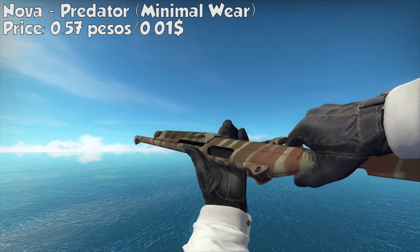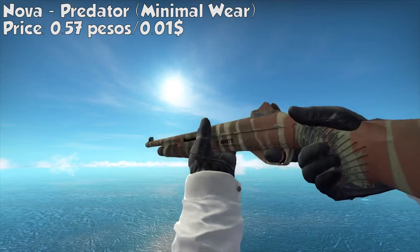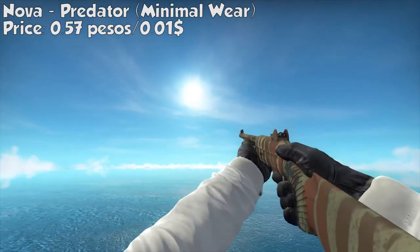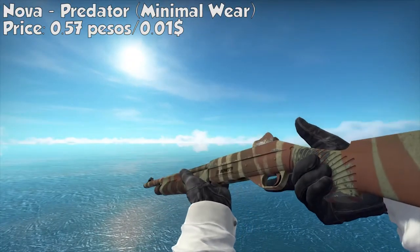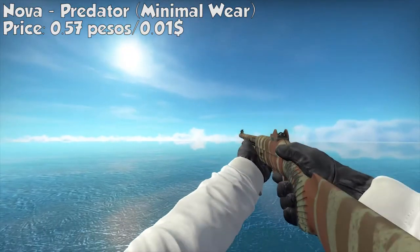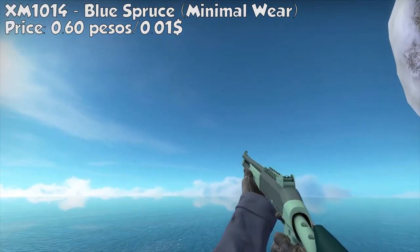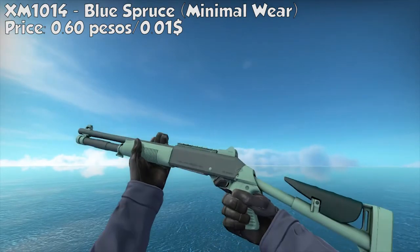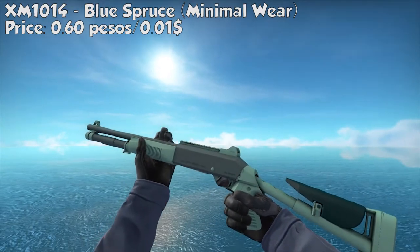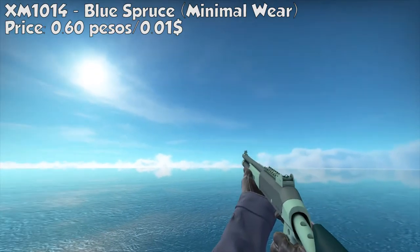Now let's move on to the heavy guns. For the Nova, we got the Predator, minimal wear. It has a pinkish-red, brownish spray — it looks like a waffle rolled with bacon. It only costs 0.57 pesos or $0.01. For the XM1014, we got the Blue Spruce, minimal wear. It has a greenish pattern design — it has a feeling of mint to the eye. It only costs 0.60 pesos or $0.01.